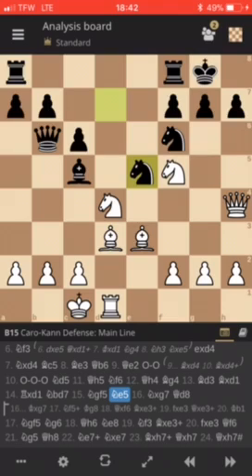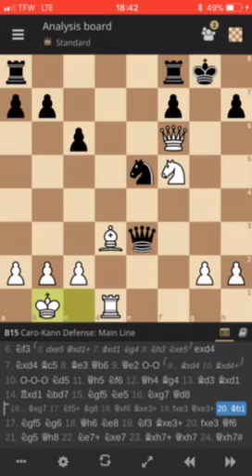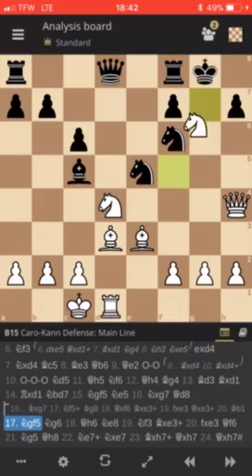And we have knight takes g7. Can you capture this knight? Well, let's see. If king takes g7, you get knight f5 check, king g8, queen takes f6, and you can't really defend the checkmate. You can prolong it — you can play bishop takes e3, f takes e3, queen takes e3 check — but he doesn't even have to take the queen. He can simply play king b1 and there's no defense against checkmate. So instead of capturing the knight, he plays queen d8, and we have knight g to f5 — he just comes back with the knight.